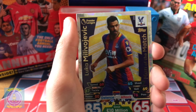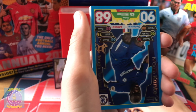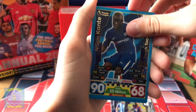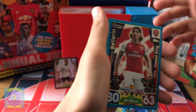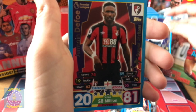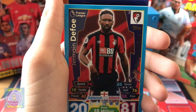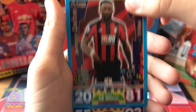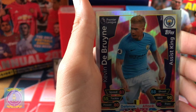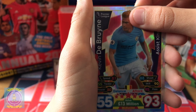N'Golo Kanté — oh you like him as a player don't you? Tough tackler. Hector Bellerin, Dembele — these are all-rounder cards. We got Defoe — super striker. Assist King De Bruyne. And the final one, I know is a Chelsea midfielder — are we going to get N'Golo Kanté 100 Club?